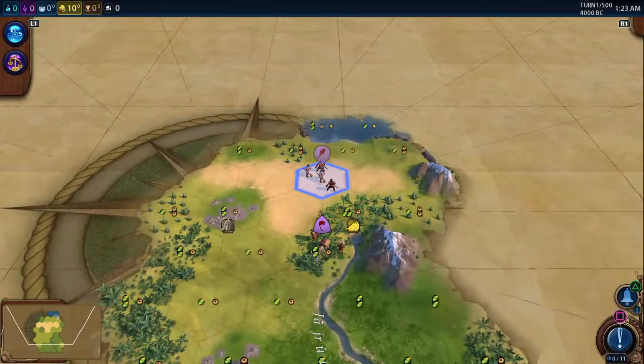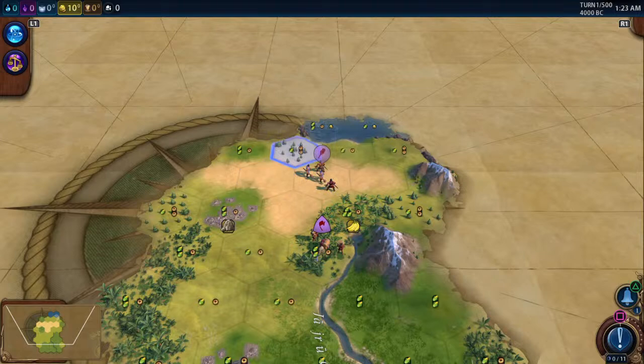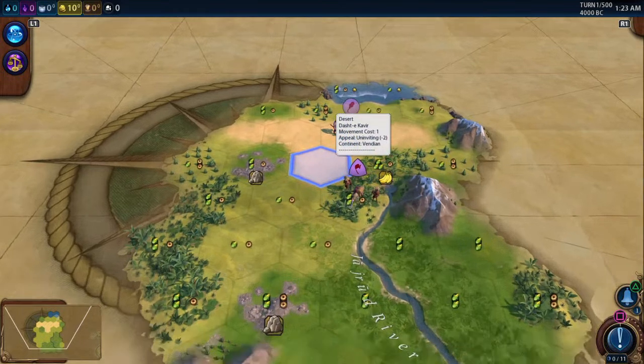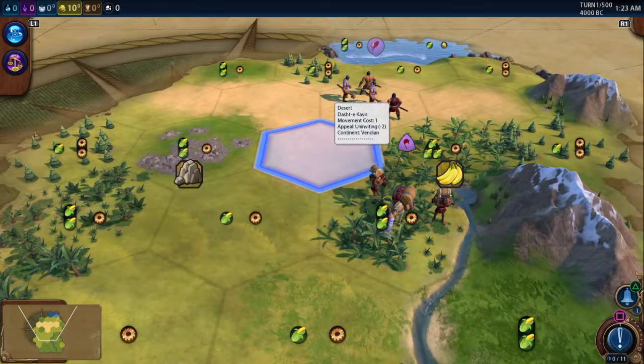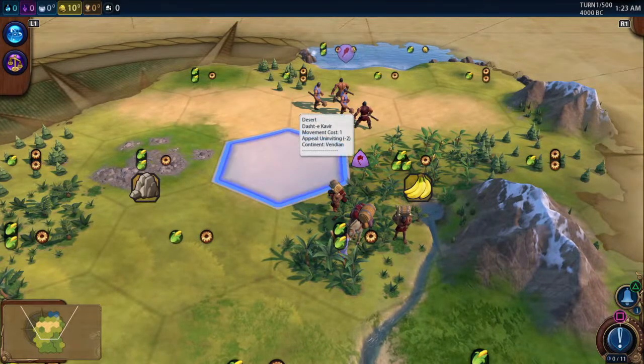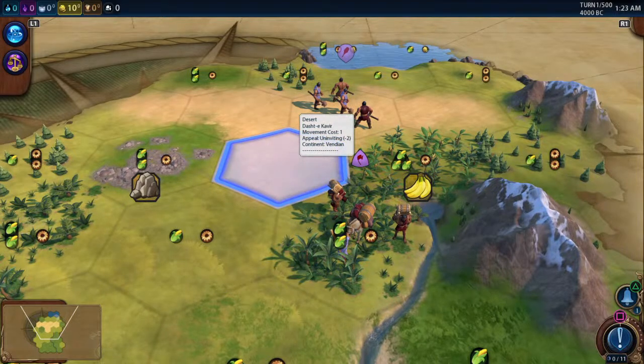I am not a starting location expert, but in Civ 6 there's a little white pop-up box when you hover over a tile. It gives you the tile type, a name, movement cost, appeal, and continent. Continent is good to know because certain civs have bonuses — like Britain with Queen Victoria and Spain — for being on other continents. Appeal has to do with late-game features like forests.